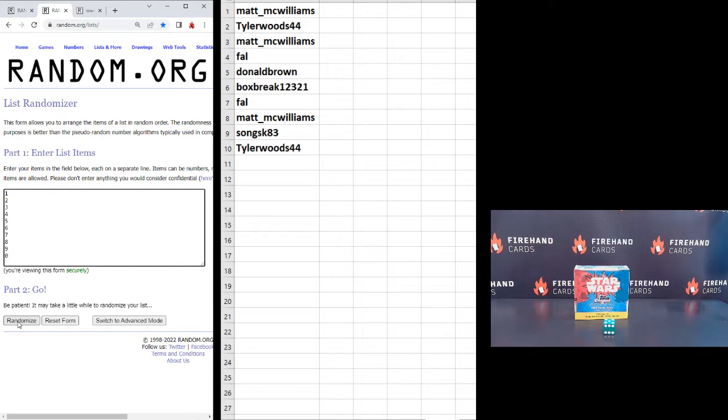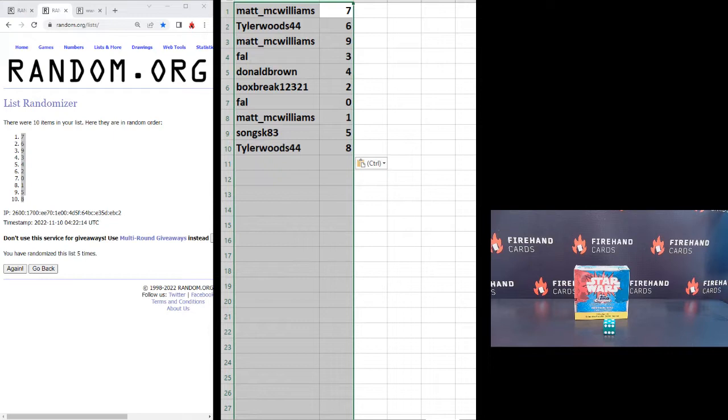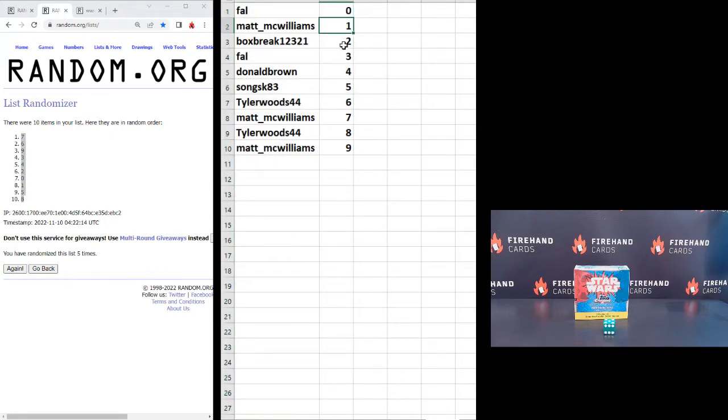Numbers one through nine and then zero at the bottom. After sorting them by number: Frank with zero, Matt with one, Daryl with two, Frank with three, Donald four, Song five, Tyler six, Matt seven, Tyler eight, and Matt nine.